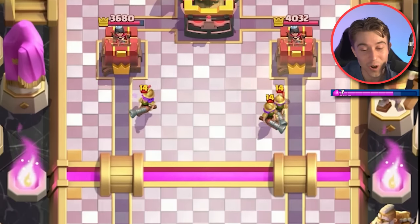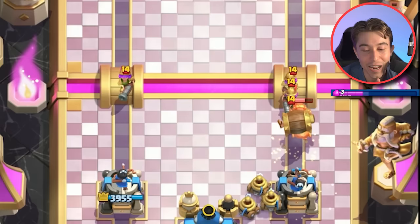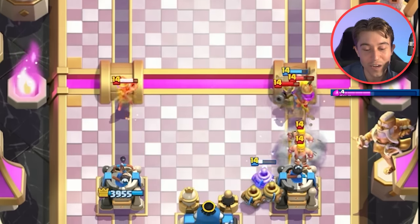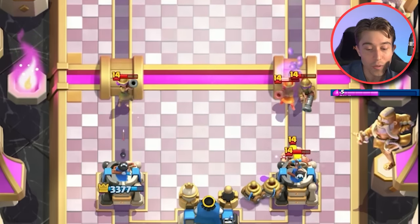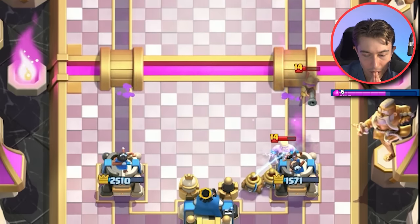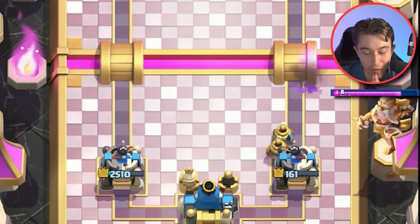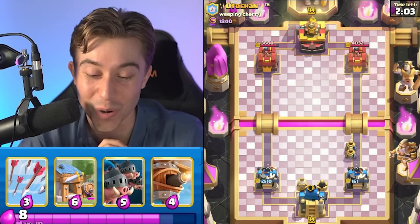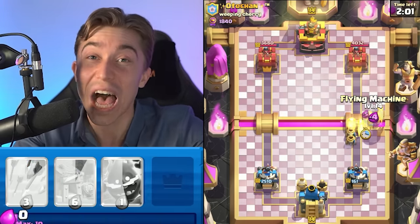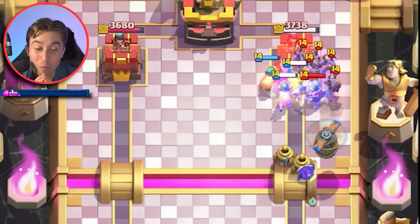Now we matched our way into Three Musketeers, which is one of the more difficult matchups for our deck because we don't have Fireball. So we have to find a way to win. I'm going to eat all the Musketeer damage on the left-hand side and then eat a ton on the right too. That is a lot of value for our guy. We'll see if he's going to have Fireball — he's got Fireball. My tower's already dead. I will stay alive with the Barbarian Hut, trust me right now. We got this game. Maybe. Possibly. Hopefully.